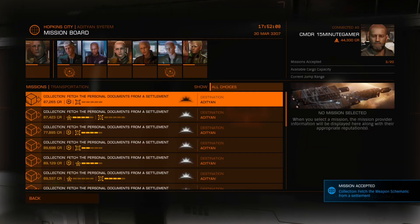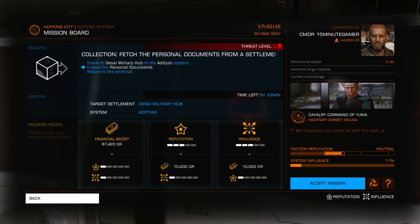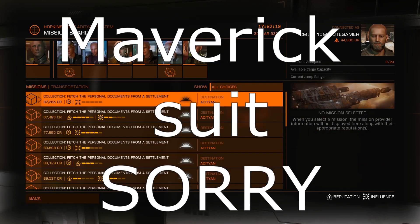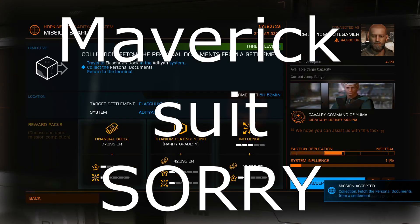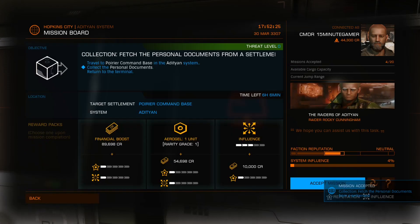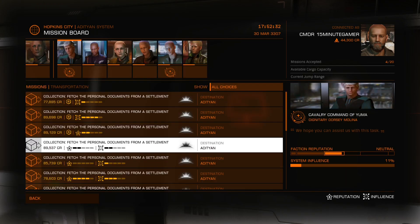The money per mission isn't great, so you need about 300,000 to 400,000 credits if you want better weapons. Take on three or four missions - three is the minimum I'd recommend, as three will get you the suit and a weapon of choice. Stack them, then use the Apex Interstellar taxi to get around the different locations.